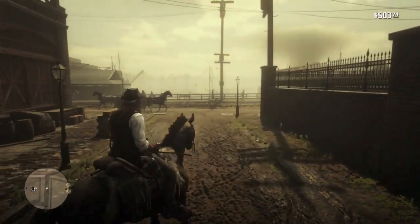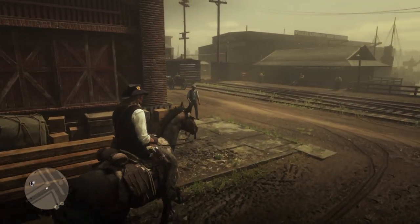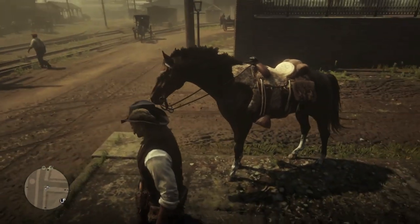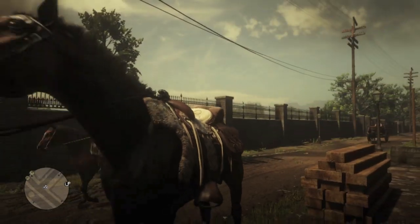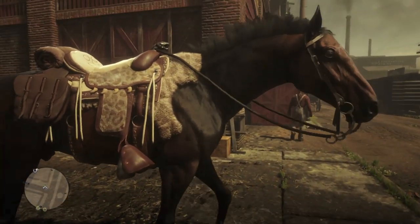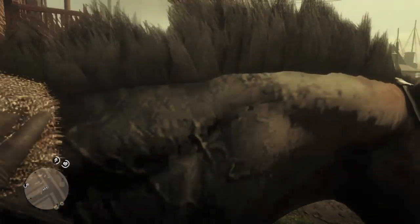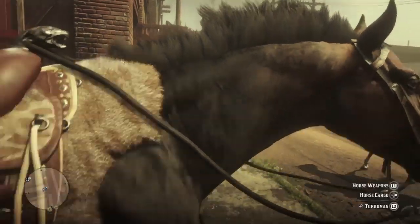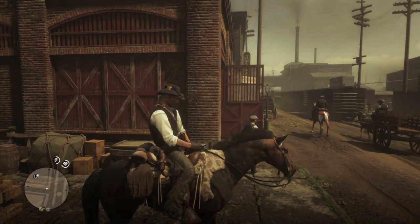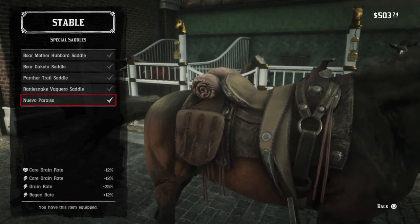We'll take it outside so you can get a better look at it. The Panther saddle also comes equipped with tapadero stirrups, which I prefer. Now that we have this saddle equipped, the blanket will stick with you with any of the special saddles you have — the blanket will appear on any special saddle that you own.